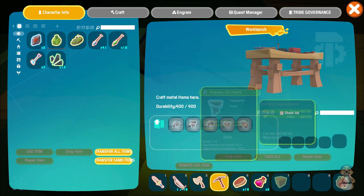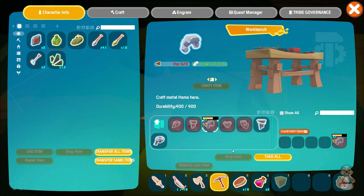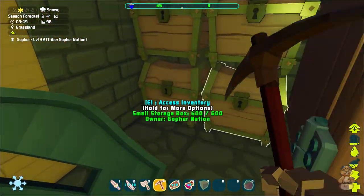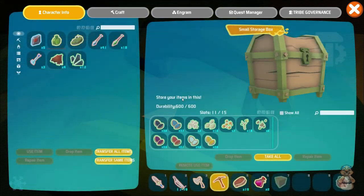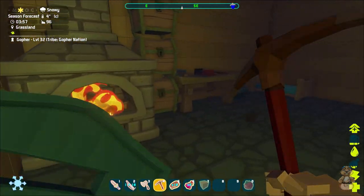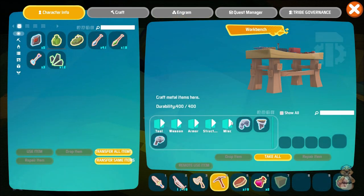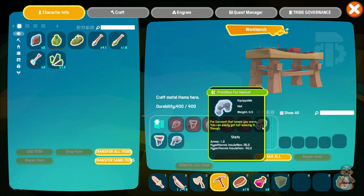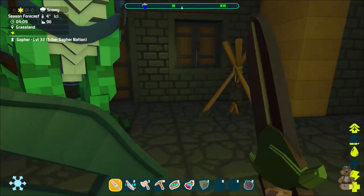I can only craft it at the bush. So armor — fur. Well it's not a lot. We need more fur. I think I have some more fur over here — I do, only four pieces. Well, I guess it's better than nothing. I made the helmet, pants, and the coat. I need some more so we're gonna have to go kill some wolves or something here.